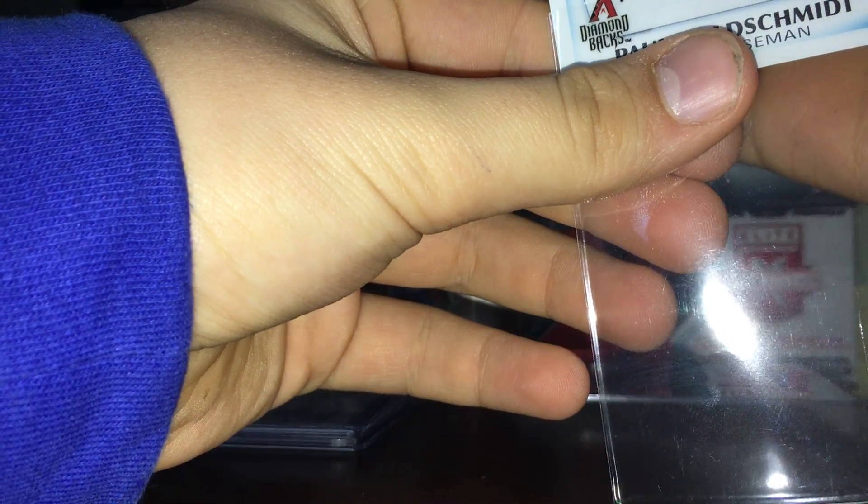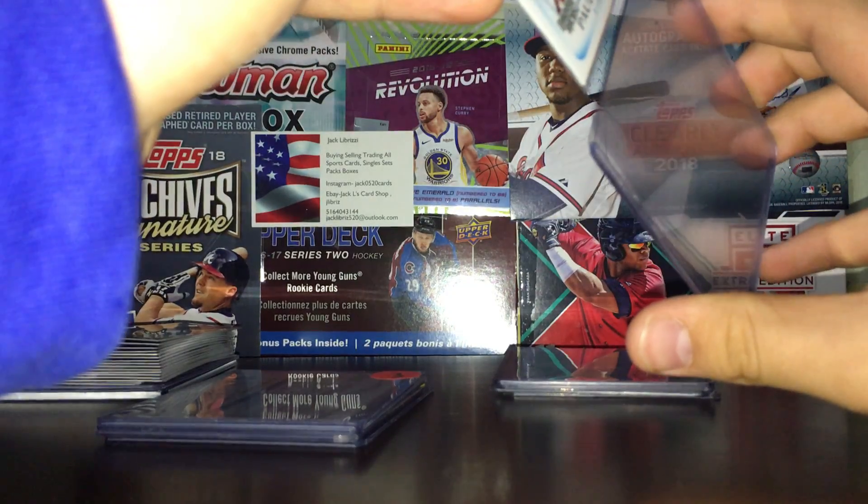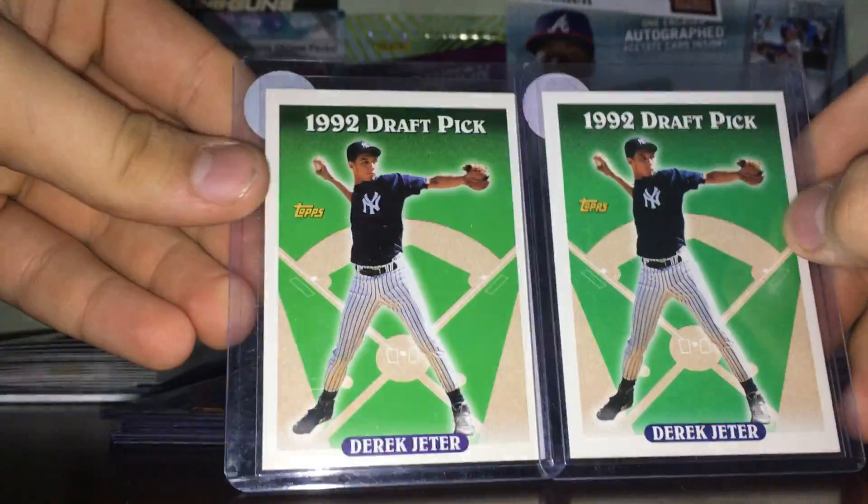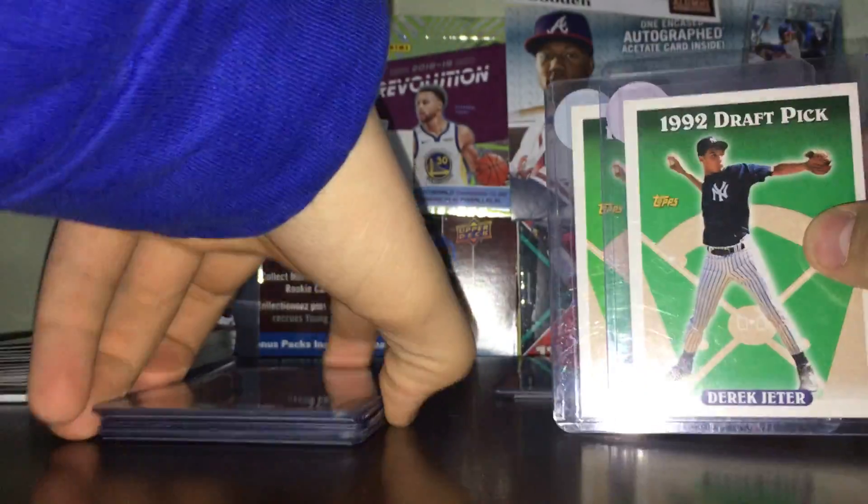It has some surface stuff which can probably be cleaned off, so I probably will send it - but I might have to think about it. First Bowman Chrome Goldschmidt from 2011, that's nice. Also got two of these Jeter rookies from 1993 Topps - that's pretty nice.